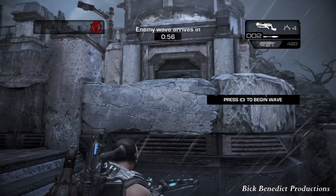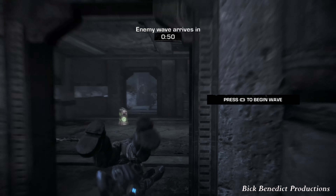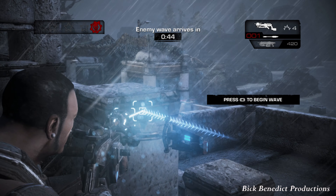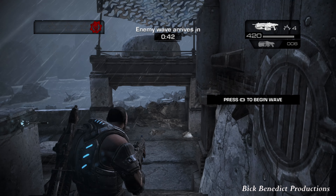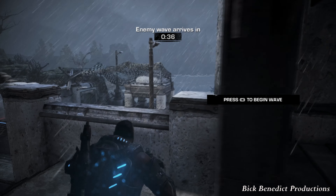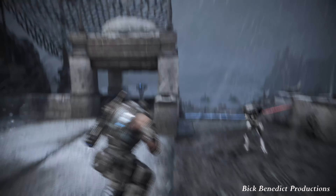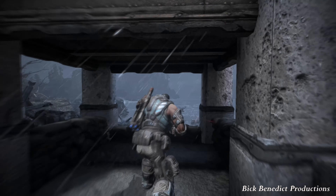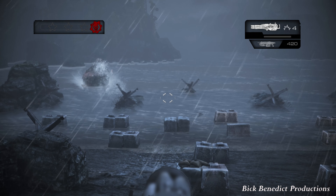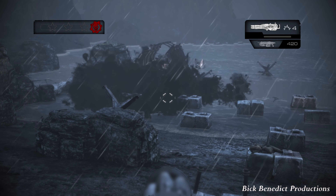You want to set up your tripwires over here. You've got quite a long time to set things up. One piece of advice: do not set down frag grenades as proximity mines. I thought since it checkpointed after you press select it would save them, but frag grenades only stay in place if you don't reset a checkpoint after getting that initial one. The tripwire cross posts, however, do stay through checkpoints.